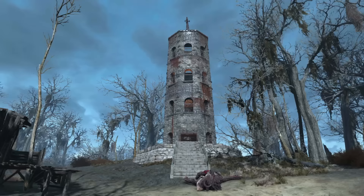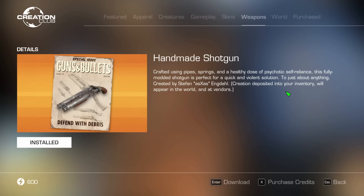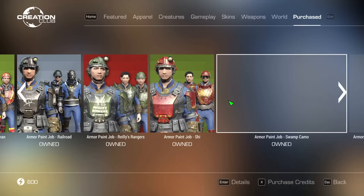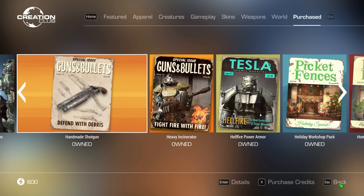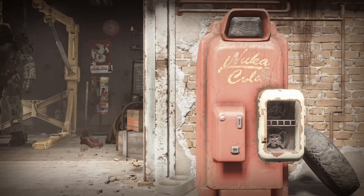Since we're on the topic of disclaimers, let's address the big ones. Not all Creation Club content is available year-round. Some seasonal content is added when relevant and then removed when nobody cares about it anymore, so there may be some content we weren't able to purchase. For this series, we purchased about $120 worth of CC content, including all weapons, quests, workshops, and armor kits available around March 31st of 2023. We will not be reviewing skins — that's just a way to make everyone grumpy.